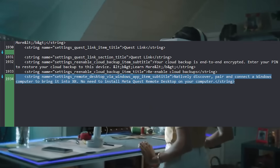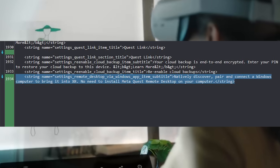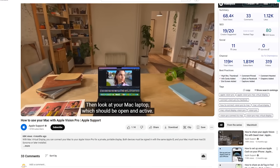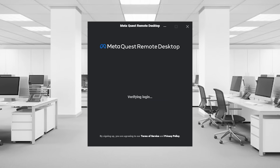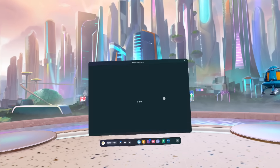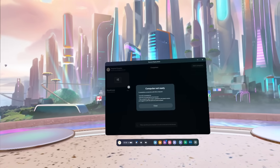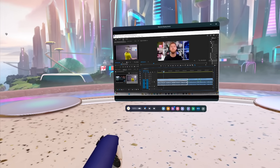We also have findings in some XML strings regarding native connectivity of our Quest headsets to a Windows PC and laptop without the need for Meta Remote Desktop. This is a feature you may have seen on the Apple Vision Pro — you can just walk up to your Mac, and above it there'll be an icon at the top that will say connect, and then boom, you are connected to your laptop and can use it in mixed reality. Streaming PC content just like that. Using the Meta Quest remote application is just such a pain, so I'm not surprised to see this.